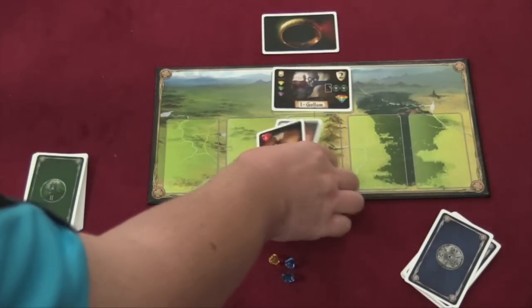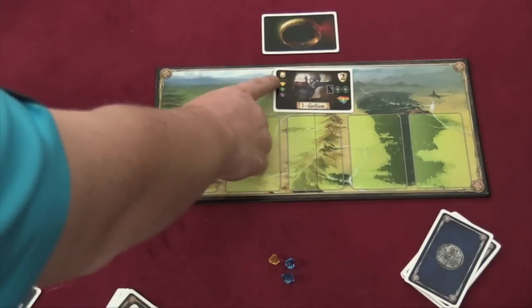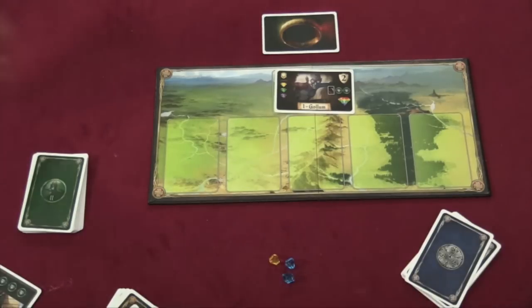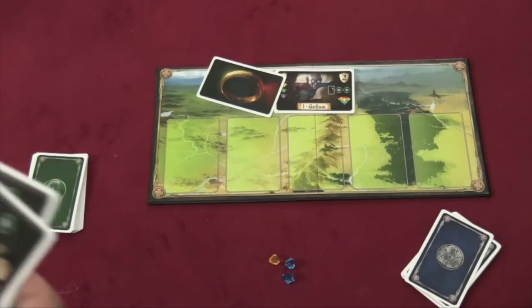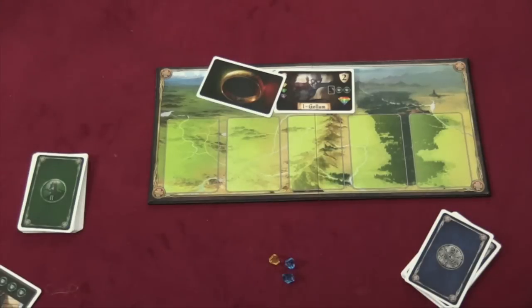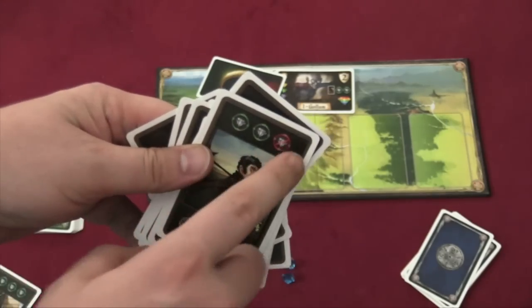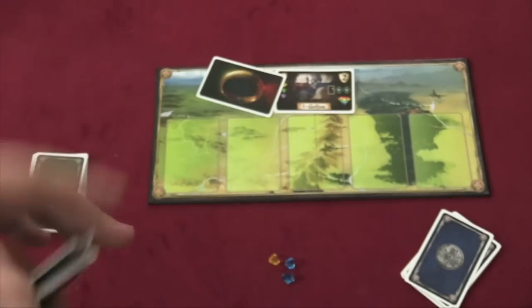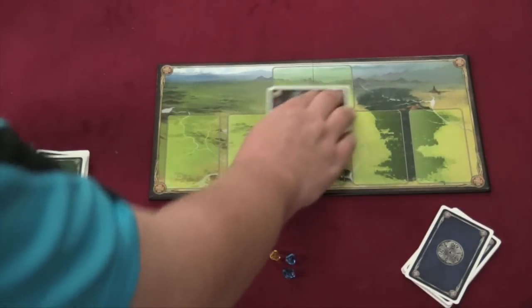Once all the minions have been defeated — you can defeat two guys on your turn — then you can defeat the eye golem, who takes a yellow, a green, and a purple. Whoever defeats him gets a wild jewel or they can take the ring. You'll probably take the ring because some cards in the deck, notably the ones that say Bilbo on them, let you draw an additional two jewels. Bilbo normally draws two and discards one, but with the ring you draw four and discard one. If you go through all the cards in your deck, you shuffle and draw again, but you always play one card on your turn. When wave one is gone, you bring out wave two.